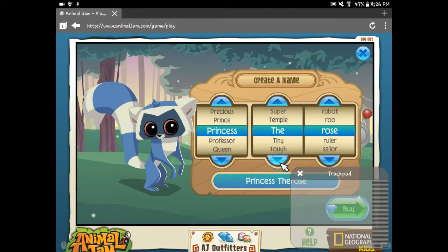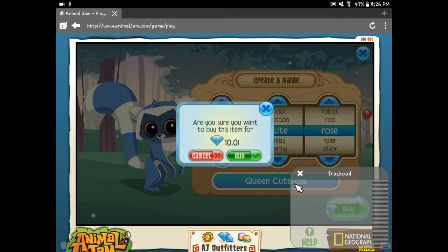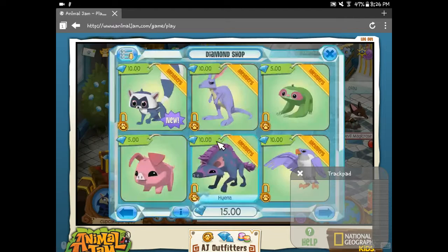Let's do Rose. Tiny. Princess Tiny Rose. Actually, Queen — we are the Queen. Cute Queen Rose. Alright, good enough. Yes, thank you. It says 'by this item' — it should say 'by this animal,' not 'by this item.' It's so weird.